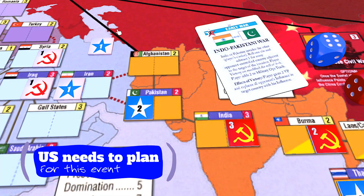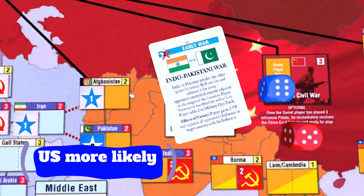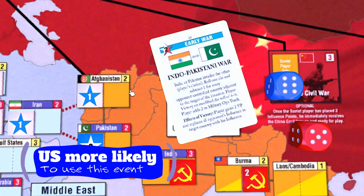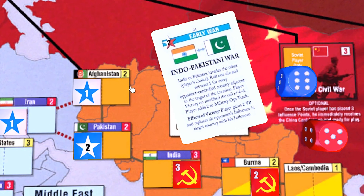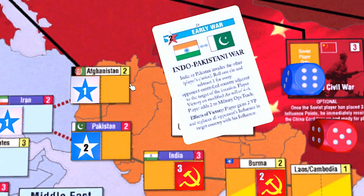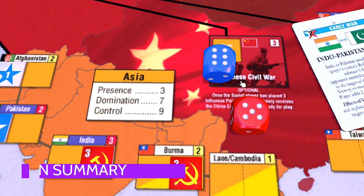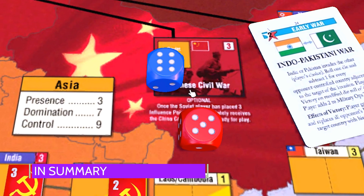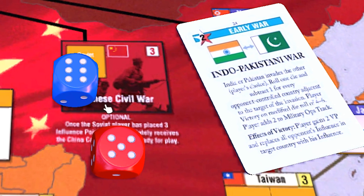It's not a bad idea for the US to spend an op early on to gain some influence in Afghanistan. If later on you lose the Indo-Pakistani War or even have a coup go awry in Iran, then it allows access to both those countries. On the whole, the US is the side more likely to take this event mainly for the military ops if there are no other ways they can be gotten, and for the additional chance of gaining control of an Asian battleground as well as two victory points — it's really not a big sacrifice for two operations points. For either player, this card needs to be reckoned with. It's a destabilizing event that prevents Asia from ever being completely locked down. Plan for it and with a little luck you'll be fine.